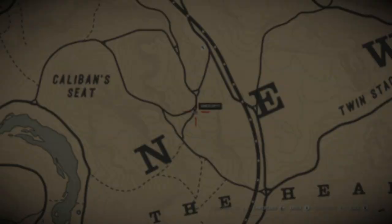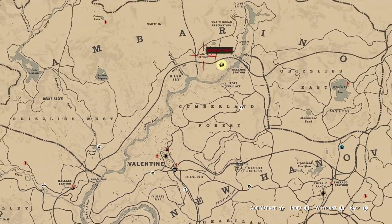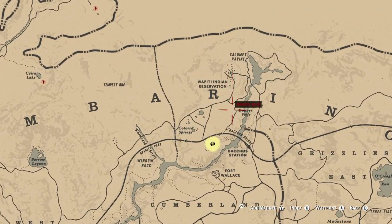For Visited Cotorra Springs, that's going to be up north and your fast travel destination of choice is the Indian Reservation. Ride south to Cotorra Springs — once you get about there it'll count. Be careful because usually in that area you'll have some run-ins with wolves.